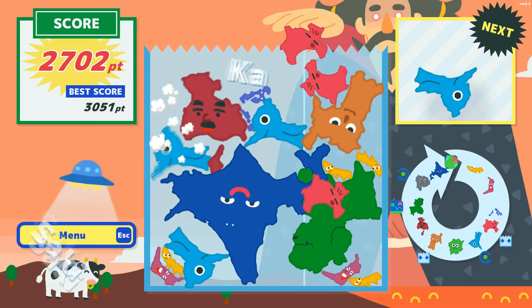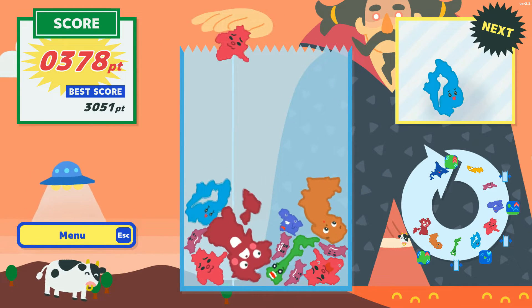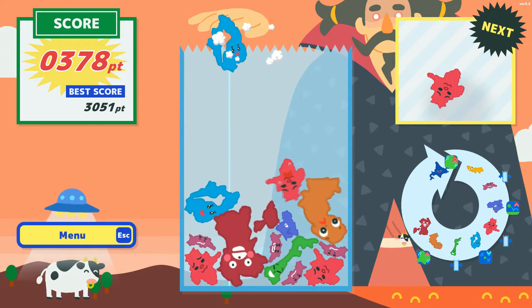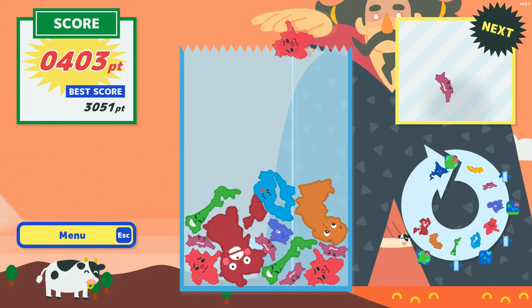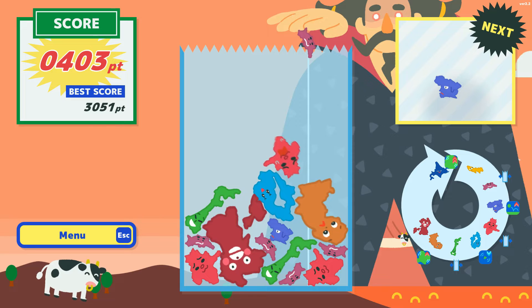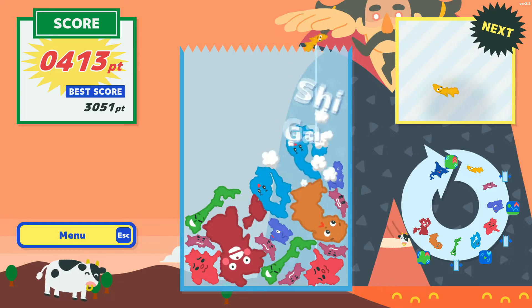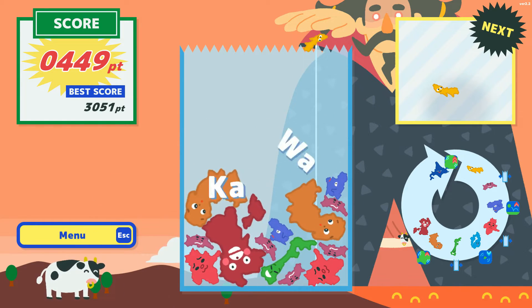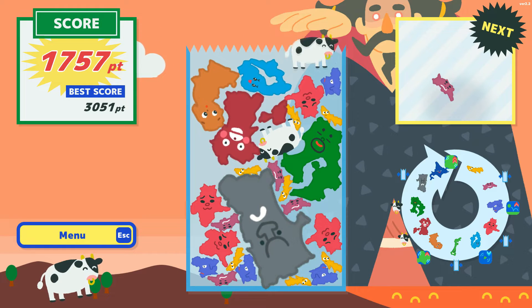What you're also doing in Survivors mode is that every time you choose from one of the three prefectures available, it gets added into your overarching map as you try to collect all of the near-50 prefectures in Japan laid out in a weird and wonderful map. This encourages you to replay the game going for totally different choices, which sometimes means really odd combinations that don't fit together at all.